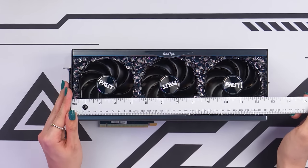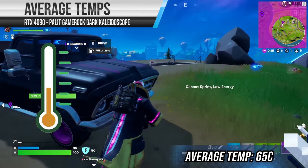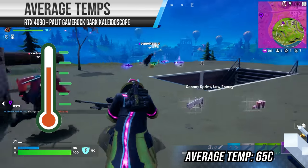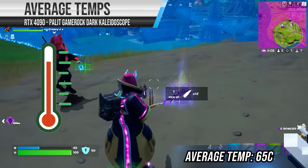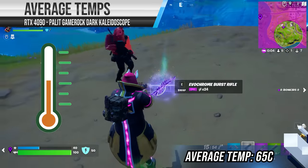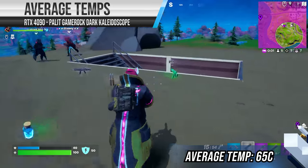We went over dimensions in our unboxing video last week, so feel free to check that out if you haven't already. When it comes to temperatures, the Palette GameRock is a solid performer. While gaming, you can expect temperatures of around 65 degrees with hotspots of 75, though that does depend on the case you're using and how efficient your airflow setup is. This can easily increase by 10 degrees or so if you're using a case that chokes off the GPU. I haven't tested every other AIB, so I can't really comment on where it ranks in terms of temps right now, but as more reviews come out we'll be able to make better comparisons.